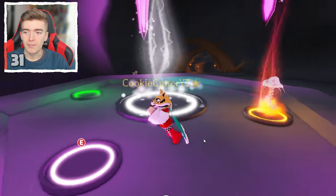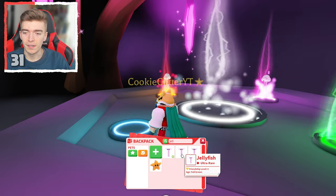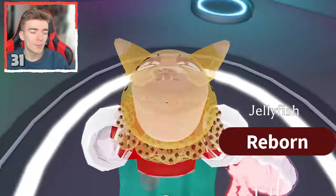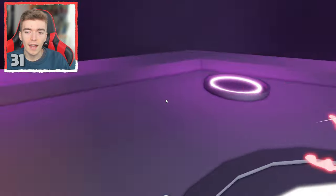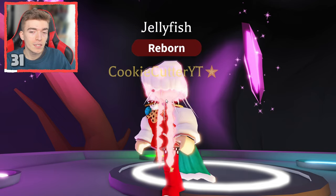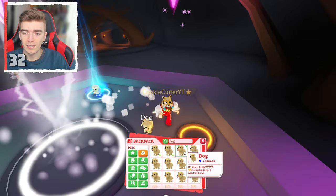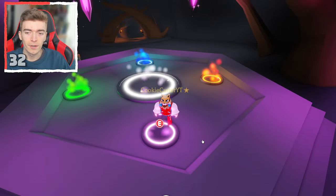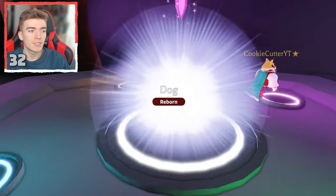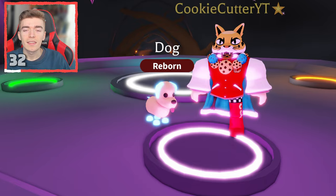We've got another jellyfish — we already know what this one looks like from earlier, but let's make another one for trading or for value. I honestly still can't remember if the color is pink or red — I'm saying red but challenge me in the comments. Then a neon dog — a classic pet. Let's make ourselves another neon dog. That's our 32nd pet.